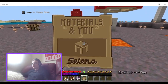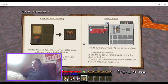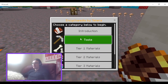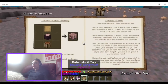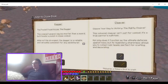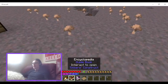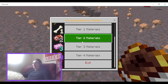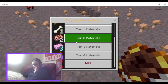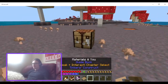Materials and You. So this encyclopaedia doesn't tell you everything that Materials and You does, but it does compact the most important things you need to know about the materials, the different tiers, and the tools. Yeah, pretty good update all in all.